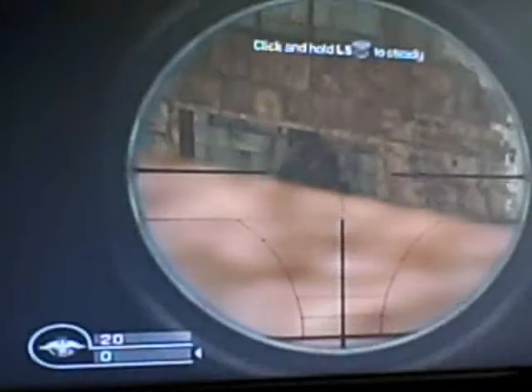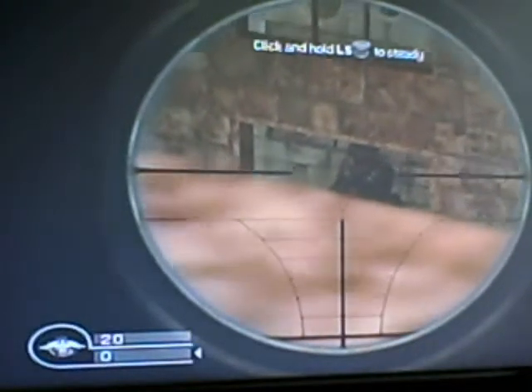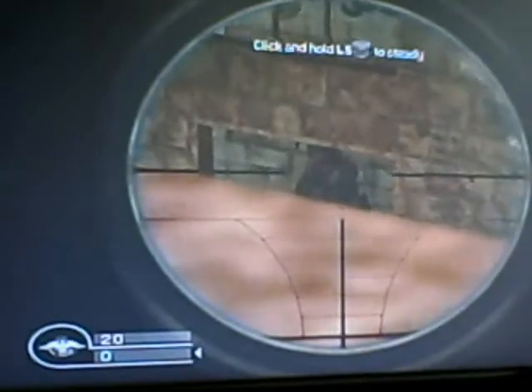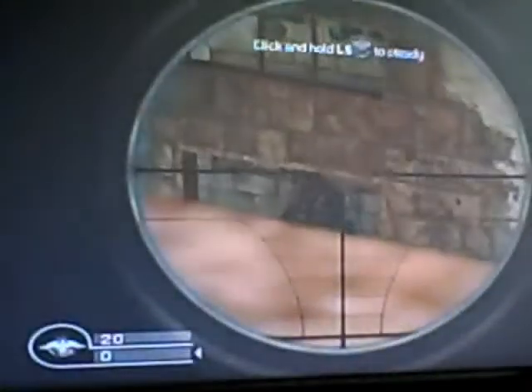However, when you are prone at the edge, you have a maximum amount of cover and you cannot be seen as easily. My target will now try to kill me. As you can see, it is not easy to kill your target when he is prone at the edge of a building.